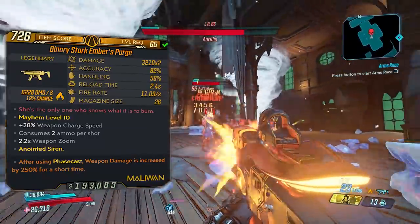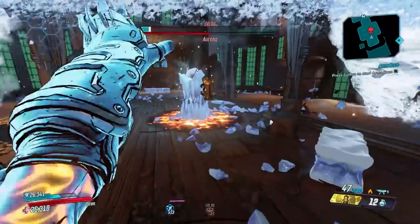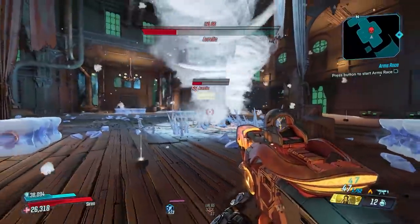If you get a non-binary one, that will only consume one ammo per shot. Most vault hunters can use the binary one and it's fine — you're not worried about the ammo consumption. With Amara, I would say actually avoid the binary one, because you're going to get your most damage out of this gun not from the gun itself.